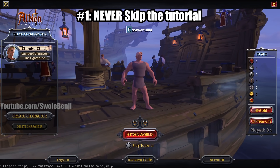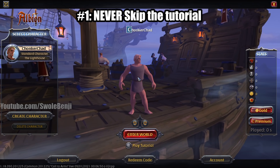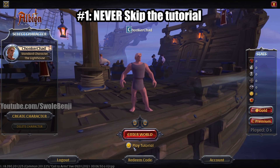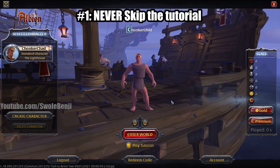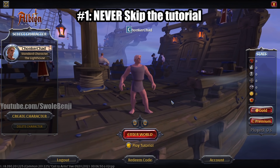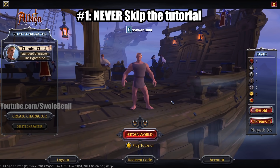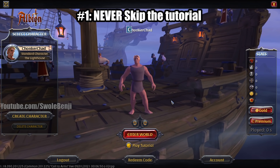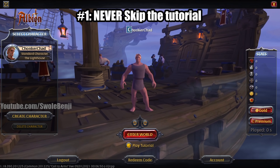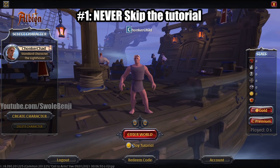The very first one is to never, ever, ever skip the tutorial. When you make your character, make sure that the 'Play Tutorial' button is checked and is yellow, because if you don't, you will not have any starting gear, you won't have any starting specs, and most importantly, you will not have a free three days of premium. That is super important — never, ever, ever skip the tutorial.